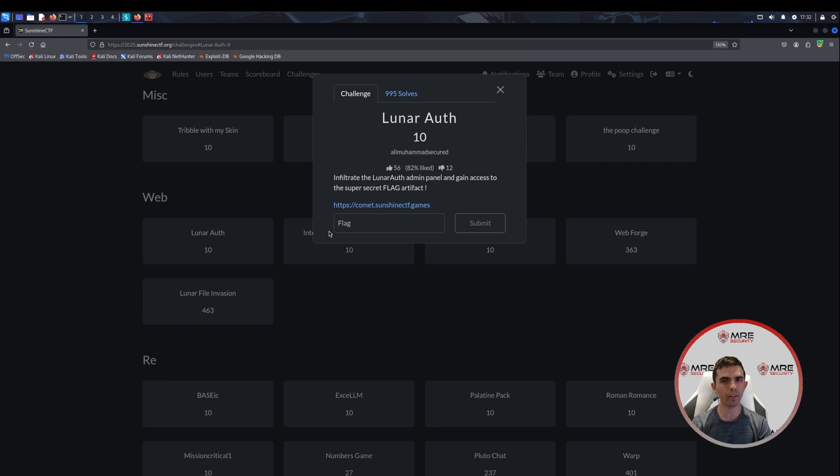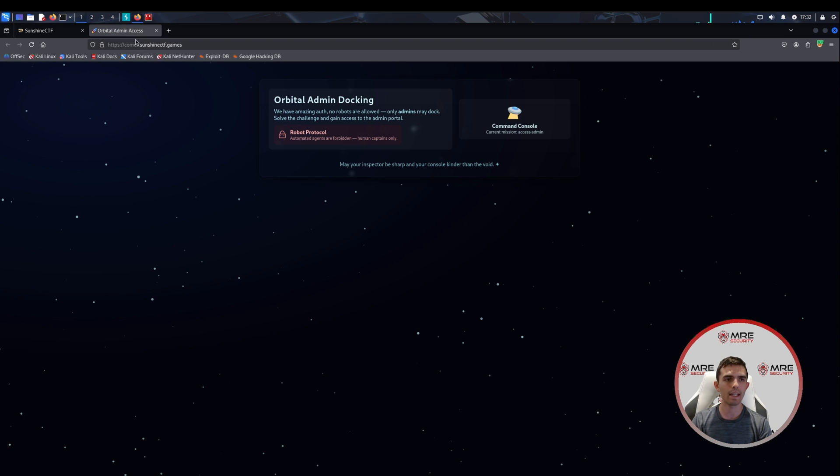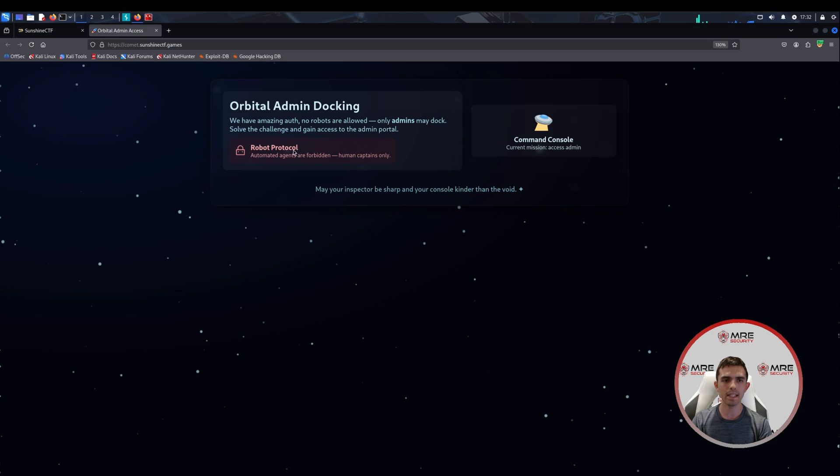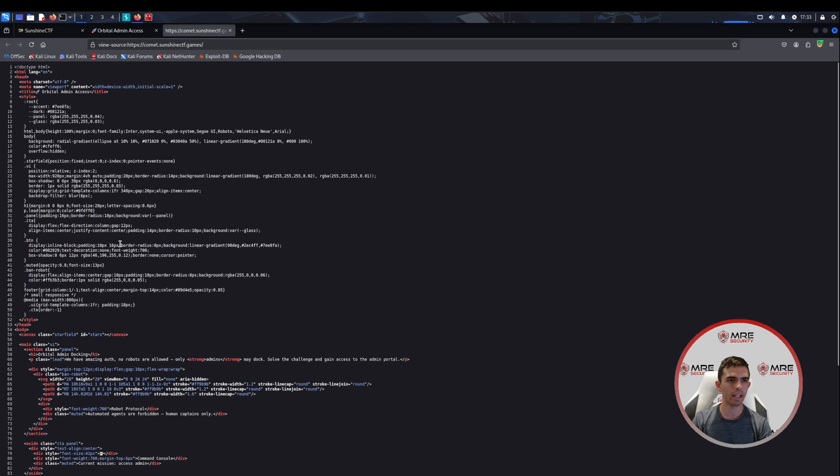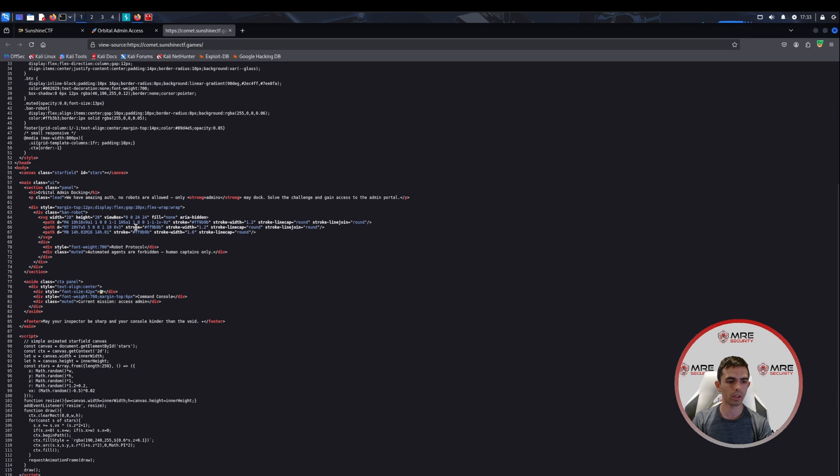This is a space-feel theme they have going on this year. It says infiltrate the Lunar Auth admin panel and gain access to the super secret flag artifact. So let's head over to the website — we can see that it has absolutely nothing. The mission is to access the administrator panel, as we can see right here, but there's not really a whole lot going on.